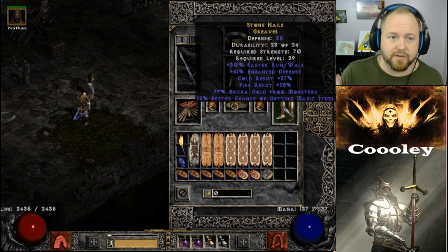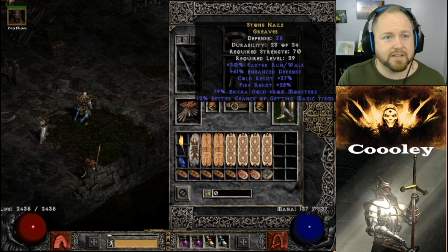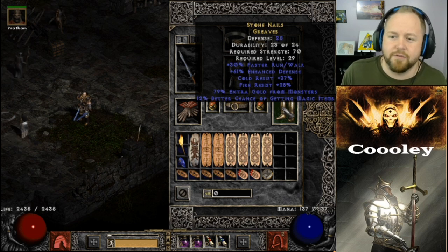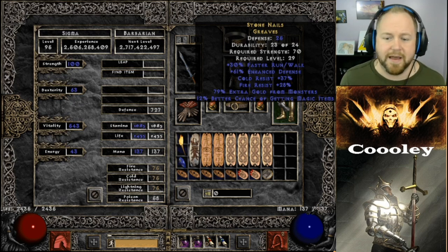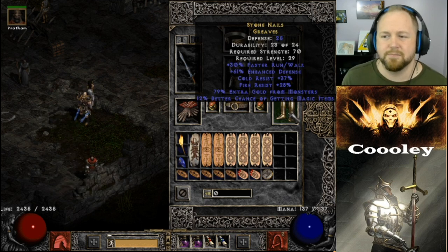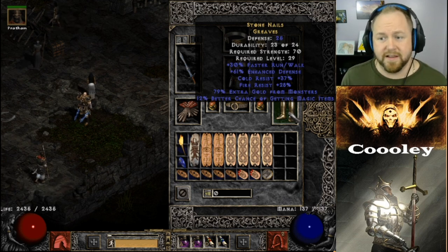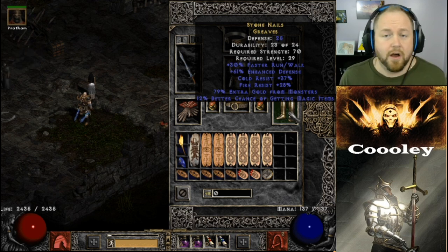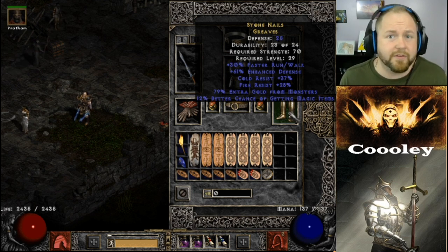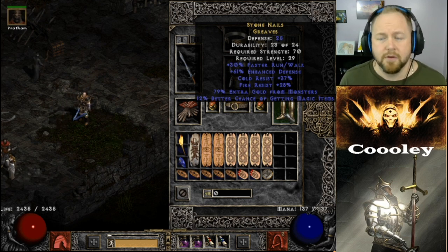A lot of people like to use Infernostride boots because they can roll up to 80% extra gold from monsters and give extra maximum fire resist. But I don't find the resists are make-or-break if you already have your resistances maxed. You'd rather have boots with 30% faster run/walk so you can move around quicker. You can also find boots with magic find, which is clutch for Travincal runs in Hell — you can drop decent keepable items like rainbow facet jewels.